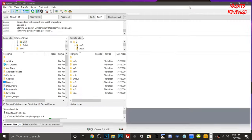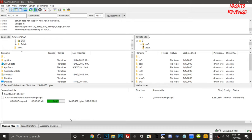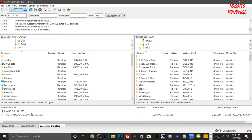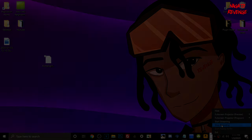Once connected, take the AutoPlugin VPK — linked in the description — and drag it into ux0. I already have an older build so I'm just overwriting it. You'll see the file transferring. Doing this via USB is much faster; over a Wi-Fi connection it takes a bit longer. Once fully transferred, we'll go back to the Vita and install the AutoPlugin VPK.